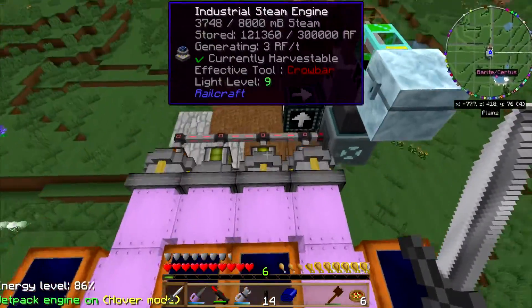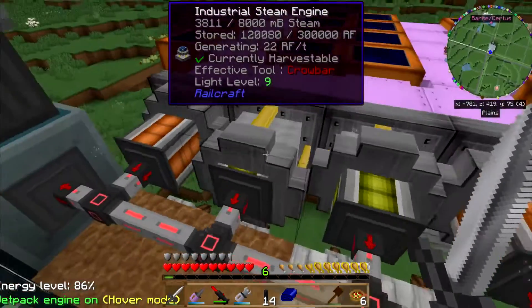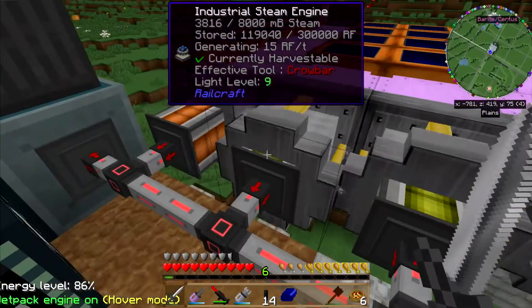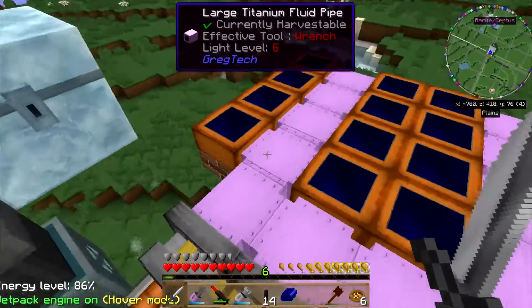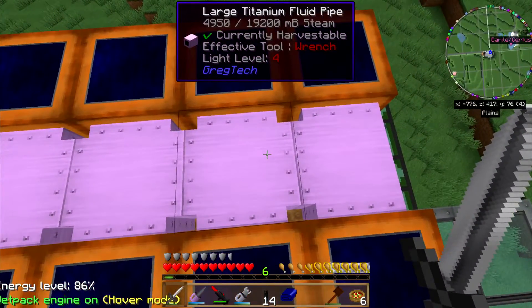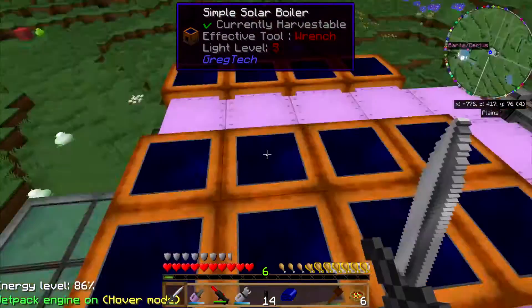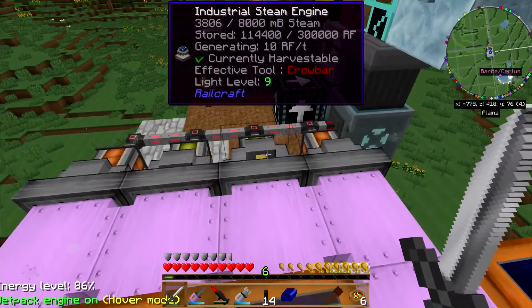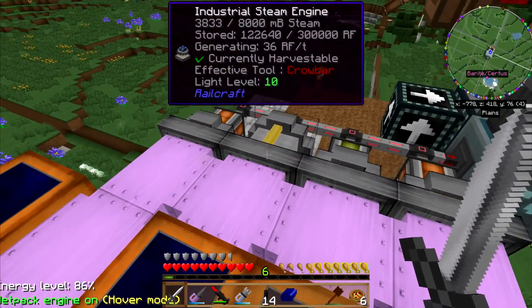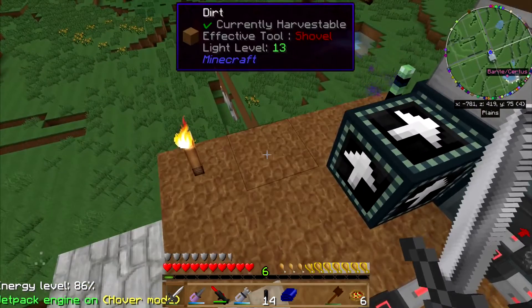Make sure everything's got plenty of steam flowing in here. I think I still have too many engines. I'm not sure what the deal is, because these things claim to have thousands and thousands of steam in them half the time when I look at them, and you'd think that would all be in here. Why isn't it in here? Maybe there's like a pressure thing - maybe there's just a certain amount of pressure.